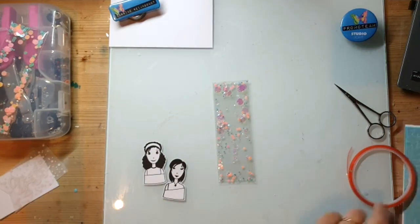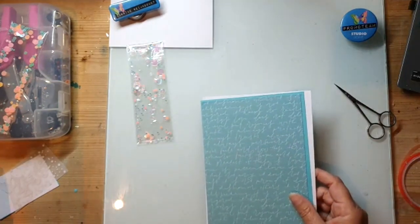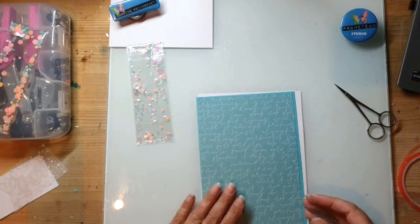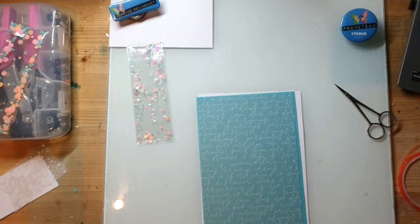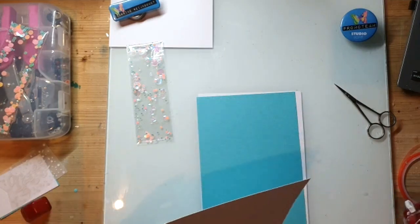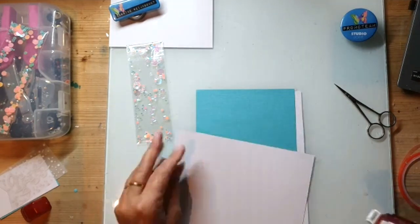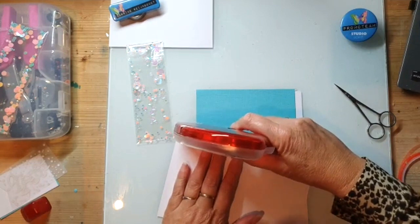Dan vouw je hem dicht, en dan kan je shaken - zonder dat je foam nodig hebt. Omdat dit van die kleine glittertjes zijn, blijven die gewoon zitten. Ik ga deze gebruiken, ik vind deze leuker dan die andere. Ik had bedacht: ik ga hem niet hetzelfde maken, want dat vind ik niet leuk. Ik pak andere kleuren. Het lijkt blauw, maar het is een beetje groenig, turquoise groenig.